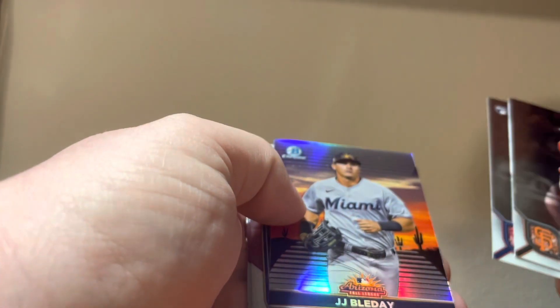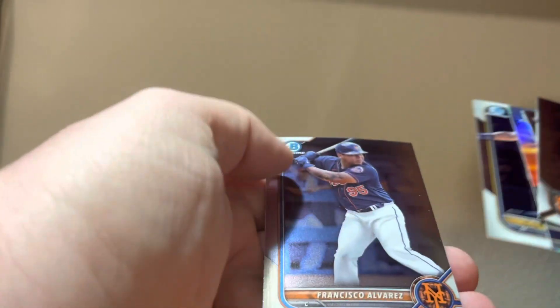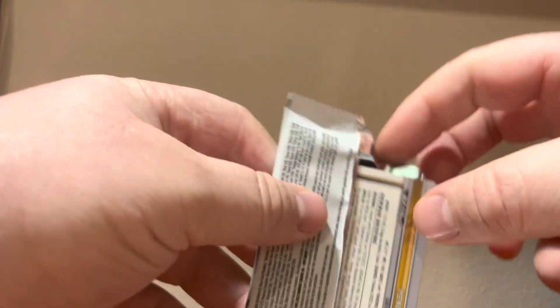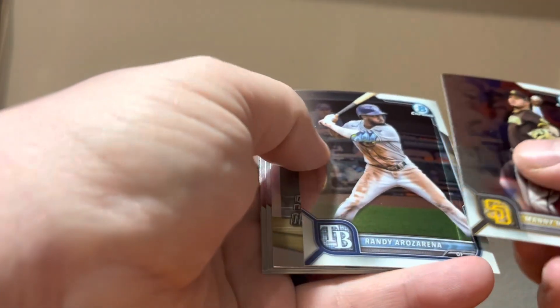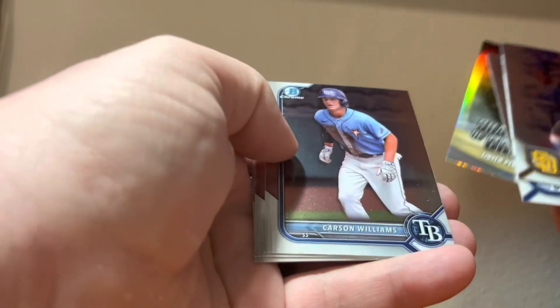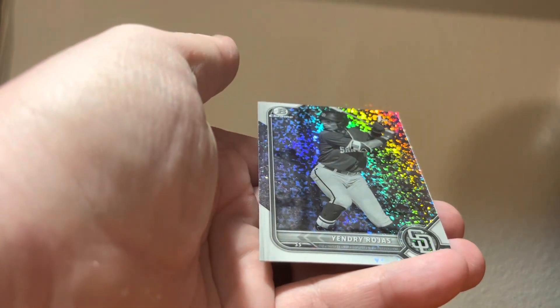Crawford, Brandon Marsh, J.J. Bladay — I think I need him for my Arizona Fall League set. Got another thick pack. There's some Williams, Jose Ramos, and Yerdri Rojas Bowman first. Digging the Black and White — I may have to get some more of these Bowman Chrome Lights.